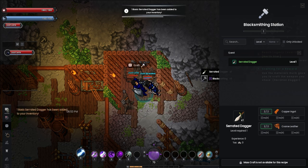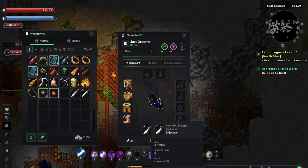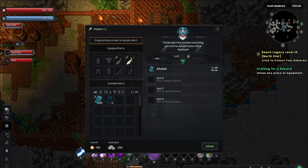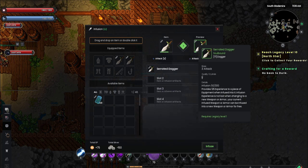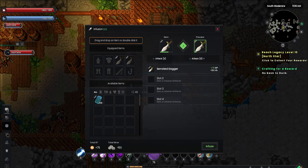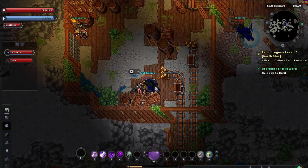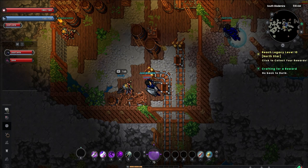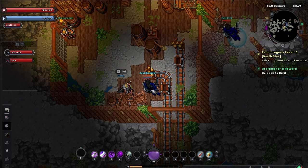A few clicks later and we have two new daggers. While they don't do more damage than what I had been using, they can be infused. Infusion is a very simple system that I feel the game explains poorly — I also found out the hard way that there's nothing stopping you from accidentally infusing one weapon into another, so now I look like a paladin. In a PvP-focused game like this, having your character's appearance tied to your weapon does help communicate your build to opponents at a glance.